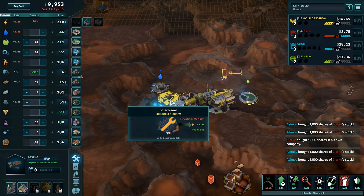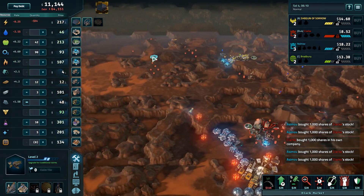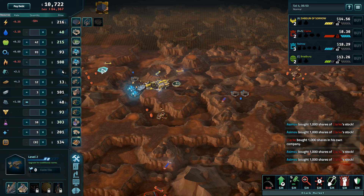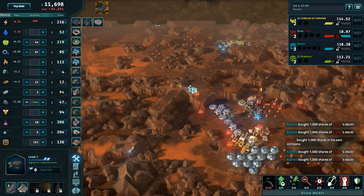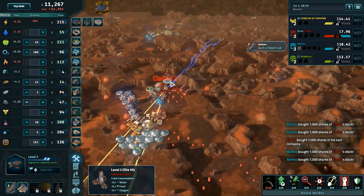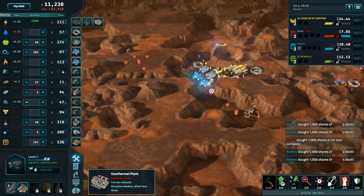And then if you have two structures that produce the same thing, or two of the same structure, they get bonuses. I wish I had a geothermal plant. I'd take one. Is there even one on the map? Yeah, there's one in the red area. Wow, that's a nice geothermal.